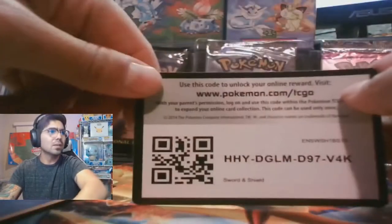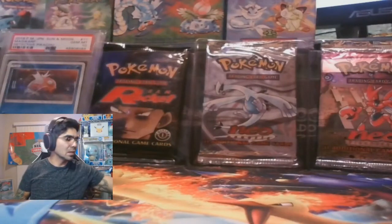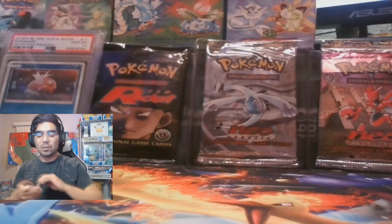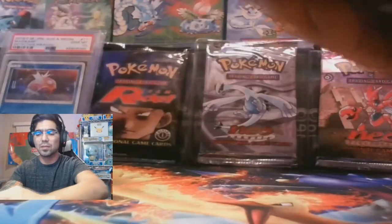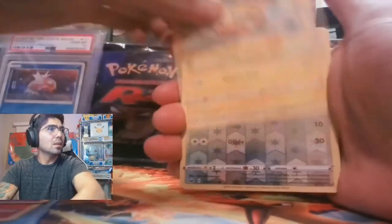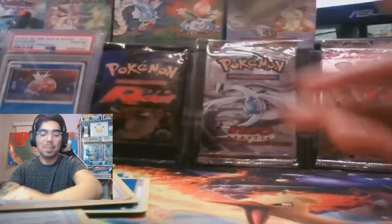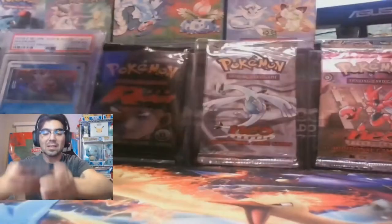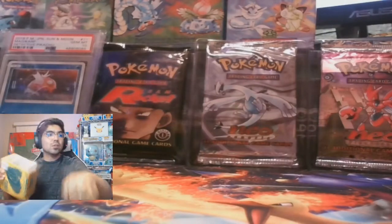I don't even know what a Gold and Silver box is going for nowadays — I think it's in the $3K range for a Base Set Gold and Silver. Of course there are other Gold and Silver sets after the first one, like HeartGold SoulSilver Unleashed with Entei on the front. Based on these pulls tonight, guys, save your money on ETBs — some are really good and some are really bad. That was the last pack for Base Set Sword and Shield. Moving on to another Rebel Clash ETB.